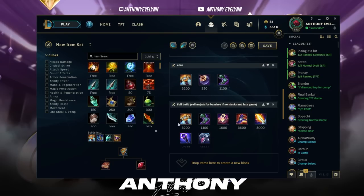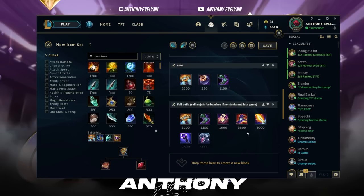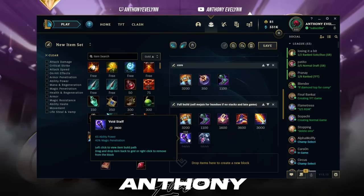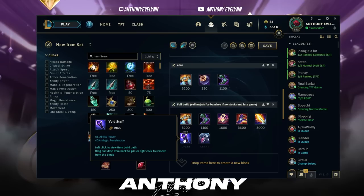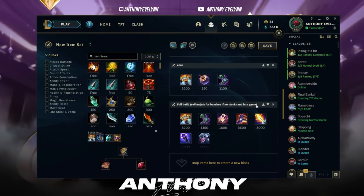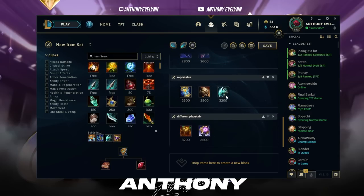This is the ideal full build: Rocketbelt, Sorcerer's Shoes, Mejai's Soulstealer (upgrade Dark Seal at 10 stacks), Rabadon's Deathcap, then Lich Bane or Void Staff. Which of those two you buy first depends on the enemy team. If they have more than one magic resist item per champion — like Spirit Visage and Force of Nature — go Void Staff first, then Lich Bane. If they have no magic resist, go Lich Bane first. For your last item, if you don't have enough Mejai's stacks late game, you can sell it for Banshee's Veil for protection.